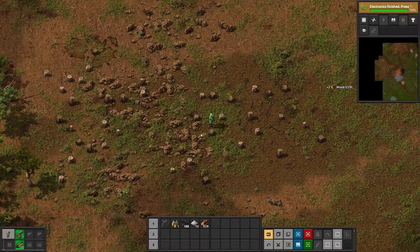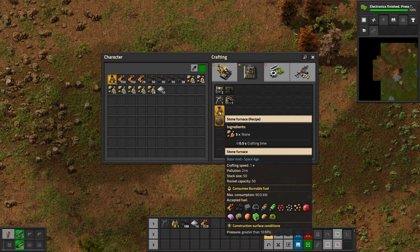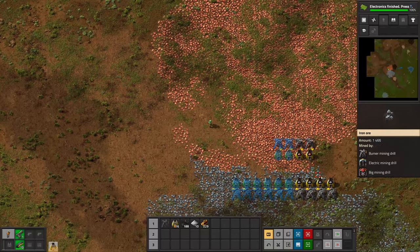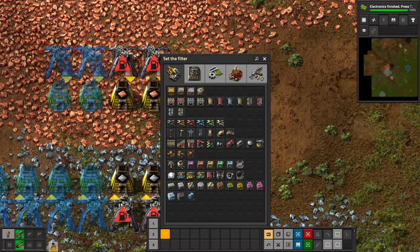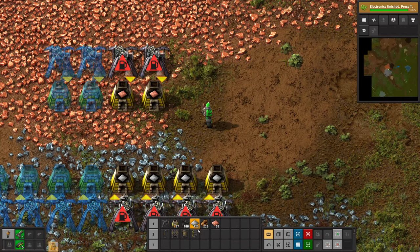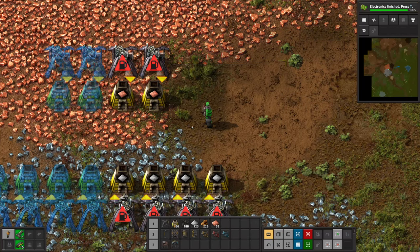We can make 65 stone furnaces - let's make them all, we're going to need them. Let's head back. Let's set up the hotbar with everything we'll need: electric poles, belts, inserters, assemblers, electric mining drills, boilers, steam engines, offshore pumps, and pipes. Let's fill up an iron chest too. The technology tree progress is done - we need to make a science lab.